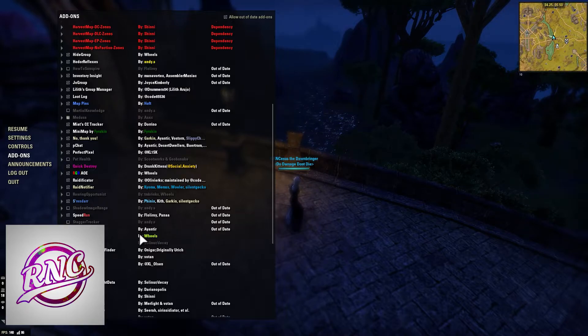Medusa is another raid-specific add-on. It shows you a bunch of different raid mechanics, boss timers, and mechanic timers. This is a really nice addition for Sunspire as well — I do recommend using it when you go into Sunspire. It has really cool bars to show you breath, beam, and things like that.